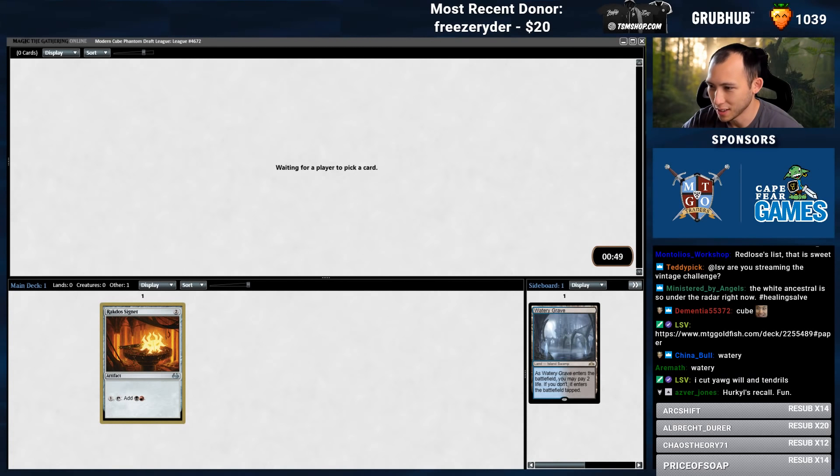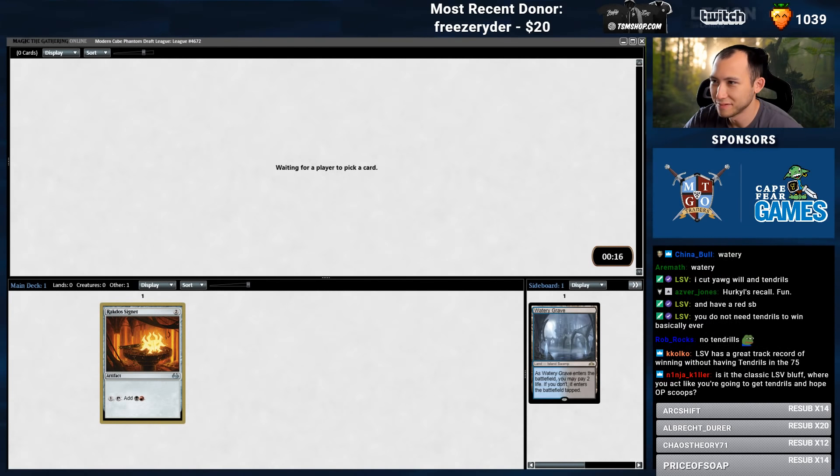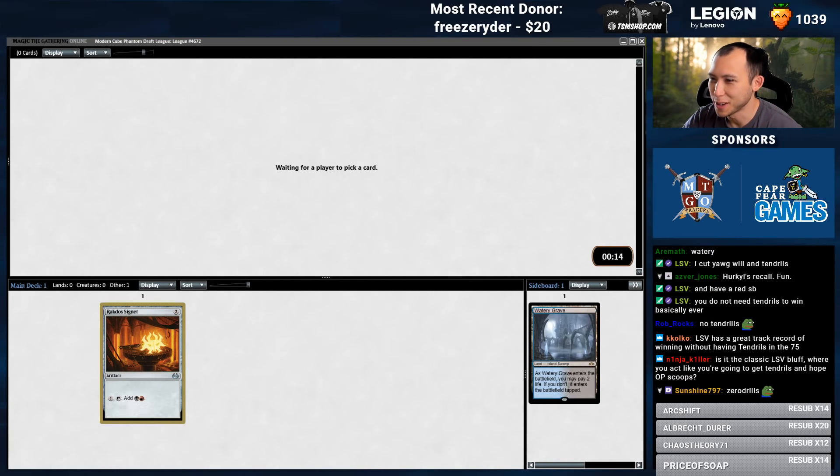Oh, you cut the Tendrils as well. Interesting. Look at the price differential — online: 450, paper: 35,000... 36,000 even. Zero drills.